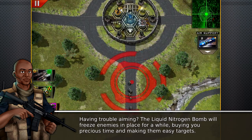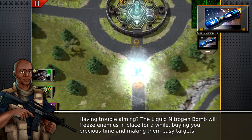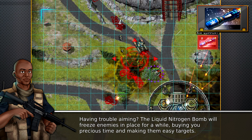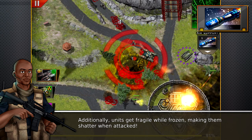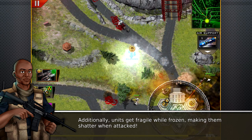Having trouble aiming? The liquid nitrogen bomb will freeze enemies in place for a while, buying you precious time and making them easy targets. Additionally, units get fragile while frozen, making them shatter when attacked — Terminator style.